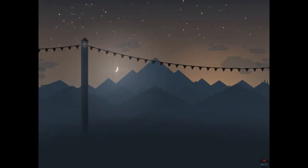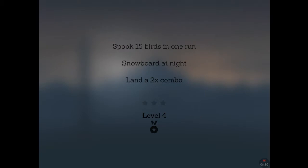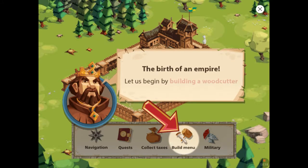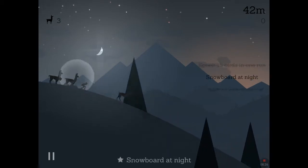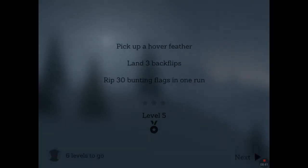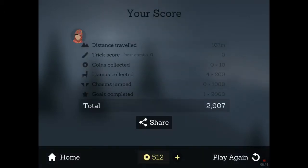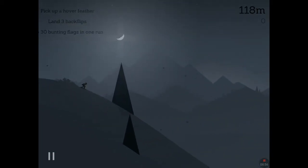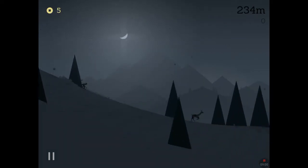Did I land a two-times combo? Let's see — spook 15 birds, yay we did it! And there's snowboard at night — we should be getting that quest straight away. And there it is! Snowboard at night — we've done it. Let's restart and continue. We are now level five! We need to pick up a hover feather, land three backflips, and rip 30 bunting flags in one run. We could definitely do the bunting flags and maybe the flips, but the hover feather requires getting quite far in a run.